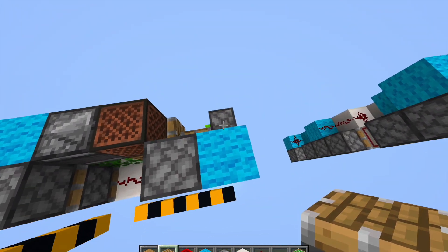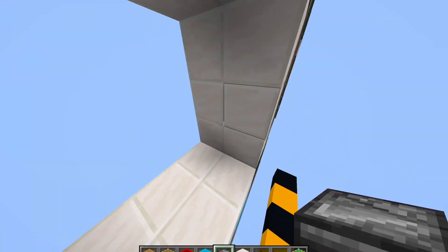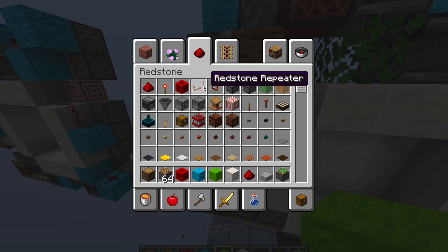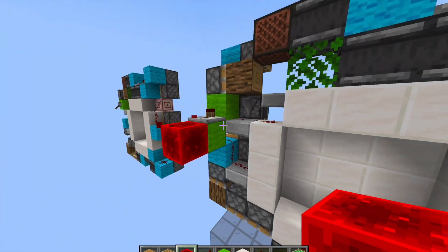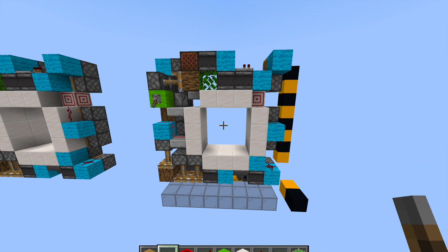Just don't update this piston at the wrong time — it's really hard to do that so it'll probably never happen. Then observer there, and that's your entire door. It closes, opens, and you can just run a repeater into it because it's not input bugged and it looks the same always. All right, that's about it — see ya.